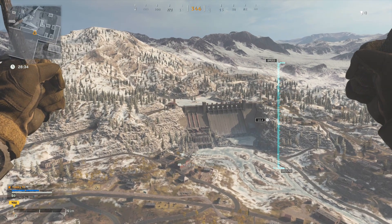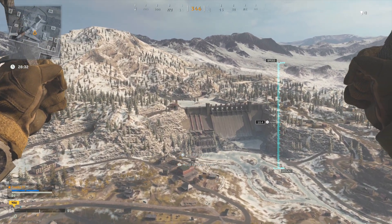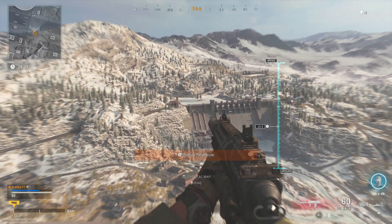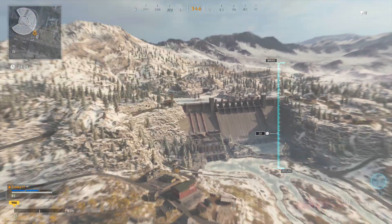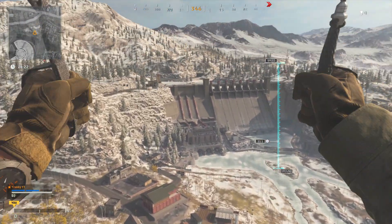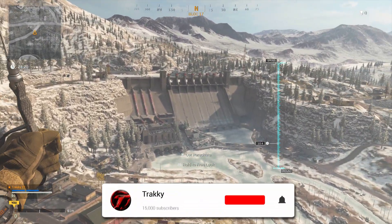So you beautiful people, it's Trakky and welcome back to the channel. In today's video I'm going to show you the two fastest ways to traverse the dam in Call of Duty Warzone, to get you out of that situation when there's no helicopter and the storm dictates that you need to go to the top of the dam.